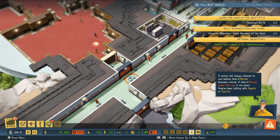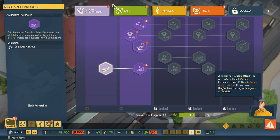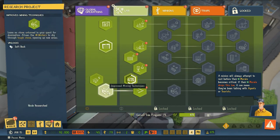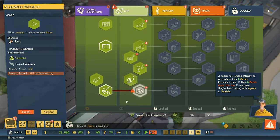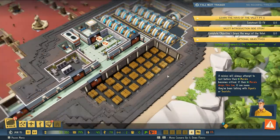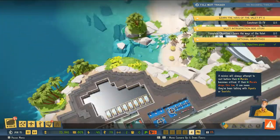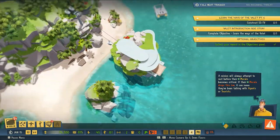Another thing we have to do is research stairs - how do we go up and down our lair? We improved our mining technique already, so stairs is next. We should probably do that right now. We're going to see if we can find some more room inside of this island because it looks like we are at the very top, and there is plenty of room below us.